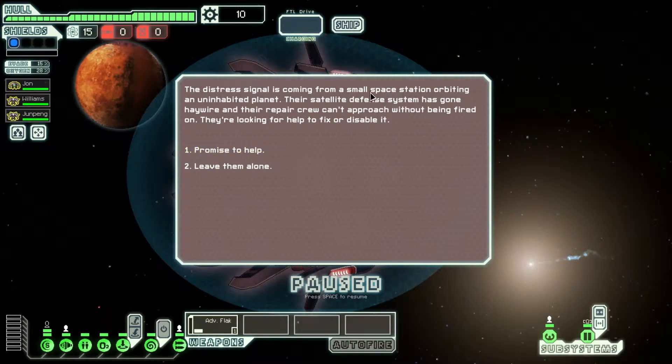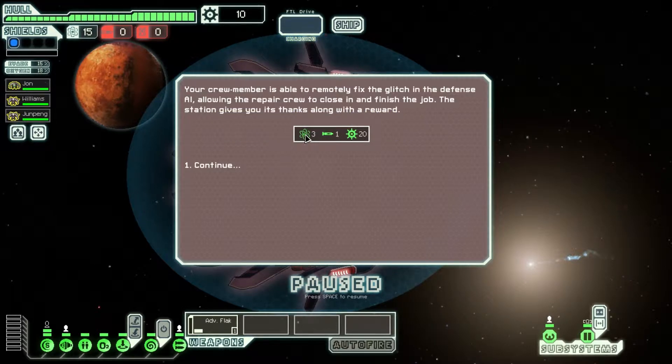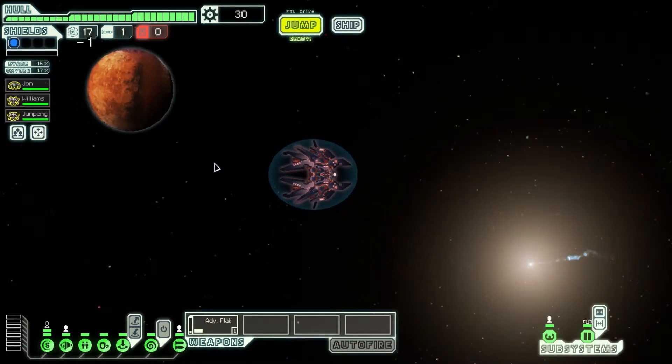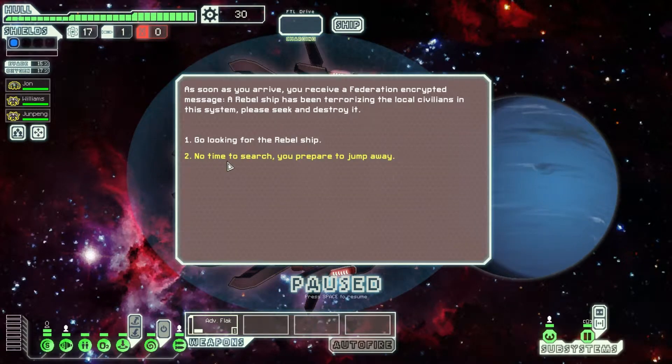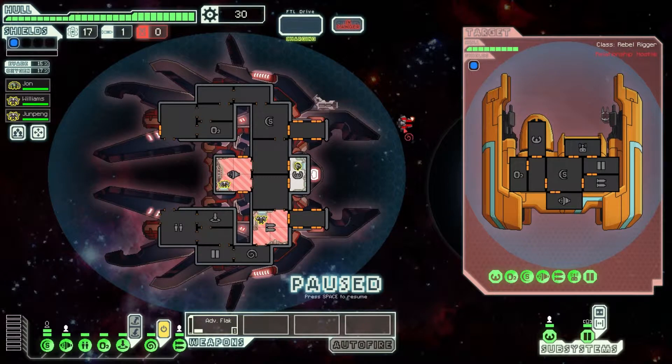A distress signal coming from a small space station orbiting an uninhabited planet — defenses have gone haywire. Let's promise to help. Since we have an NG crew, let's remotely repair its targeting system. We get some good stuff right off the bat. Moving on to the next location, we receive a Federation encrypted message — a rebel ship is terrorizing local civilians. Let's go looking for the ship. We found it. They're going to have... I thought it was a boarding drone for a moment, but it is not.